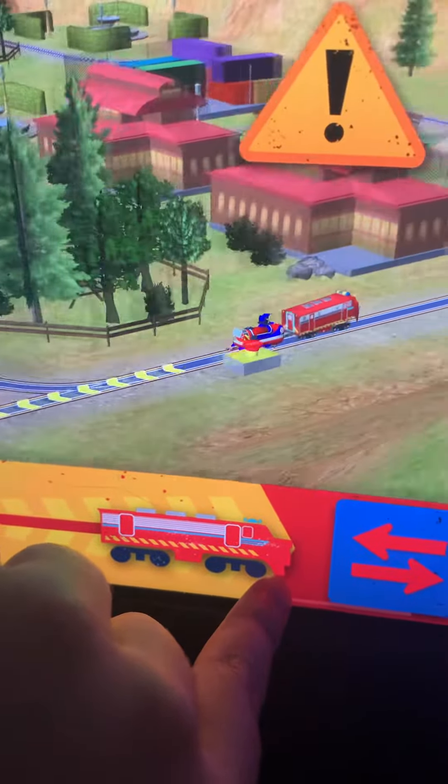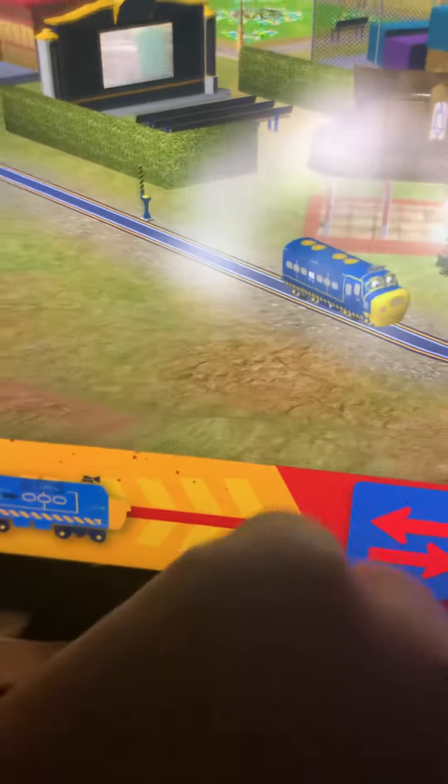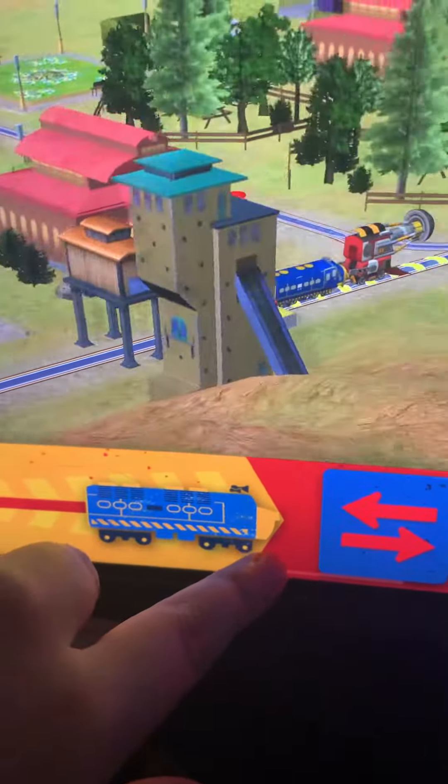The tunnel is blocked. Go to the mountain. Okay, trainee. Rooster. Choose a wagon to add to your chug. Chug's away!